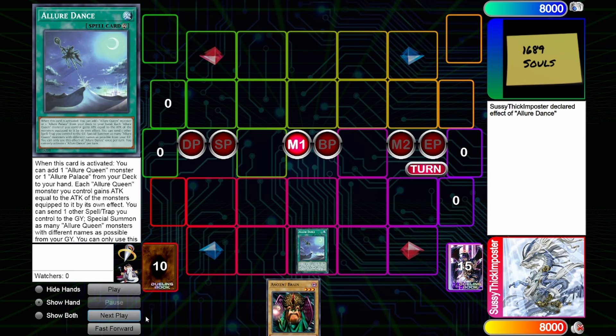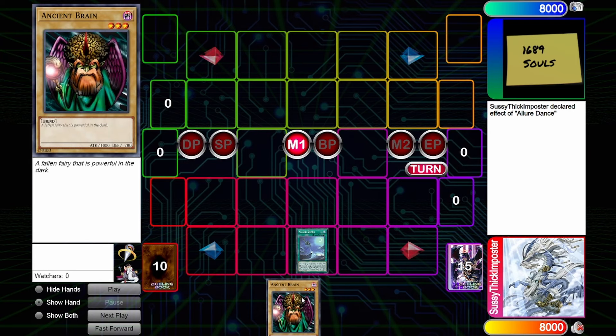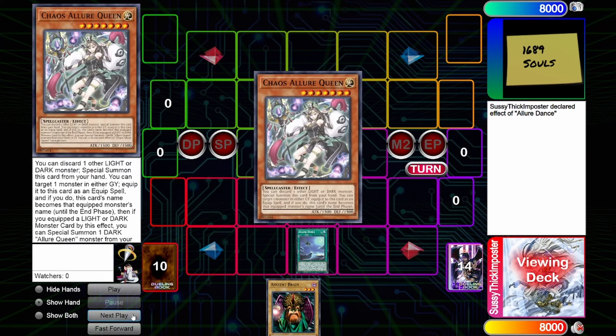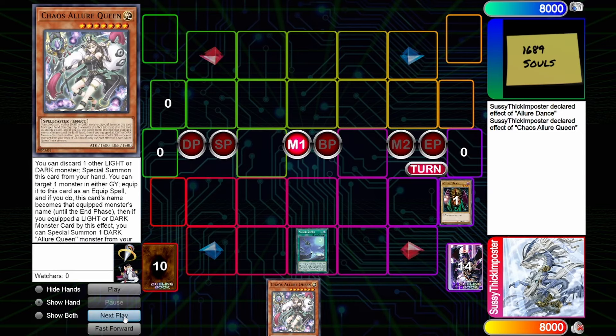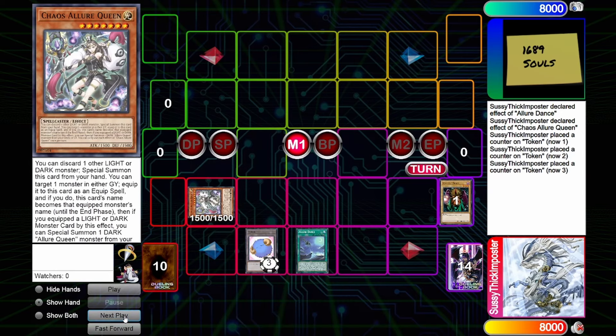Allure Dance is what you need to start with, and the other card you will need is a Light or Dark monster — that is about it. This will allow us to get Chaos Allure Queen, which is what sets up this whole engine. You can discard one Light or Dark monster to special summon it from the hand, then target a monster in the graveyard to equip it to this card.